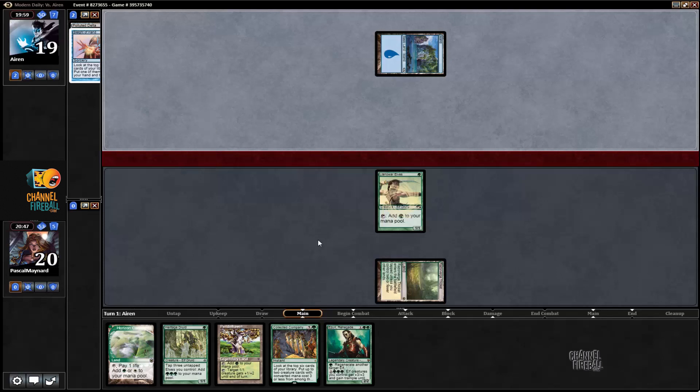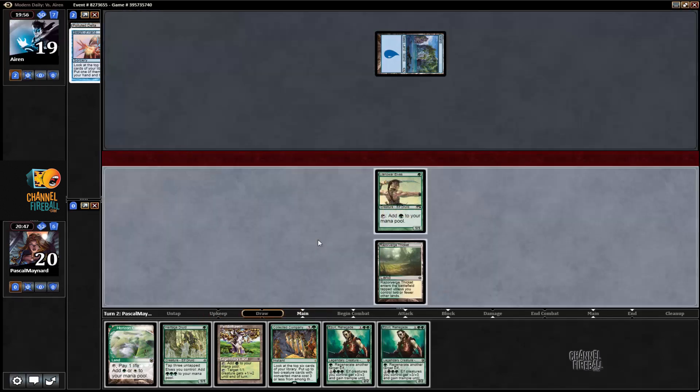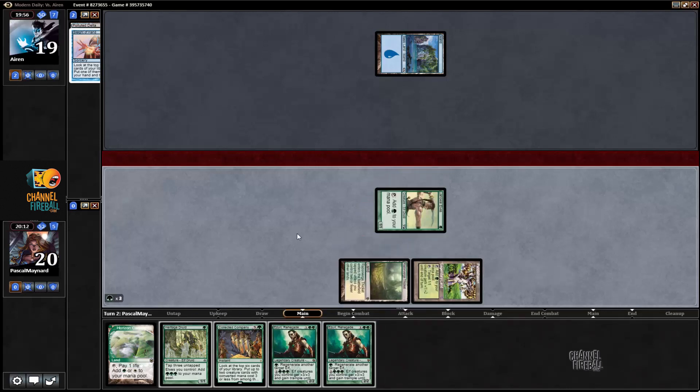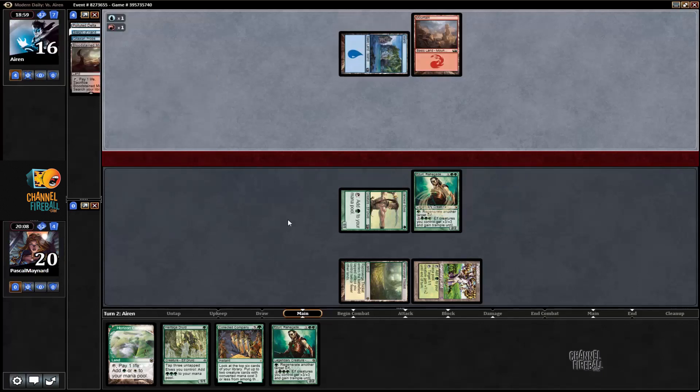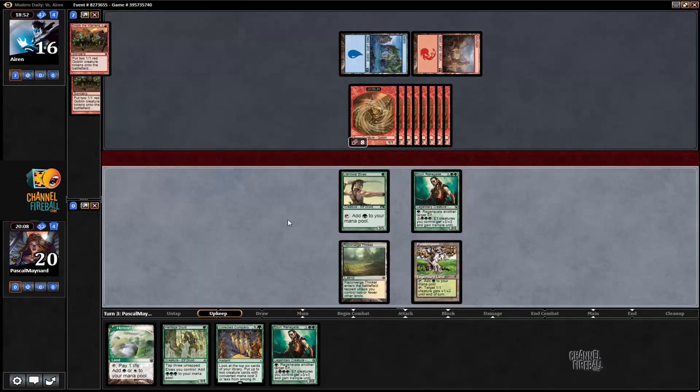We did not mulligan. It could be bad news — we have a bad matchup and we don't have any piece of hate. It's possible we just lose this game. He kept a 7-card hand and he has a good matchup. We play Ezuri here — it's just mana efficient. Probes — possibly kills him faster. Into basic Mountain, Desperate Ritual, Pyretic Ritual. We're going to get killed on turn two? Empty the Warrens. We did board that in.